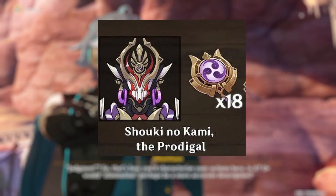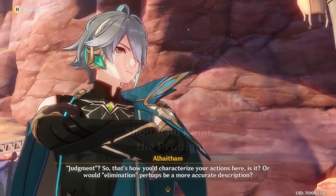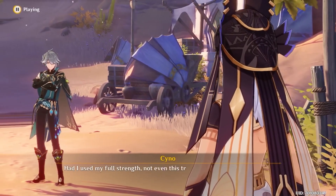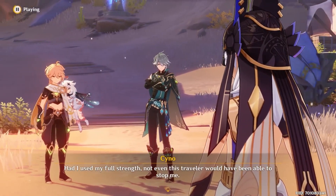Genshin Impact players will need 18 Mirror of Emotions from the weekly Trounce domain to max out Alhatham's talent levels. Keep in mind that you will have to complete the 'Where the Boat of Consciousness Lies' quest to access the new weekly boss Trounce domain.